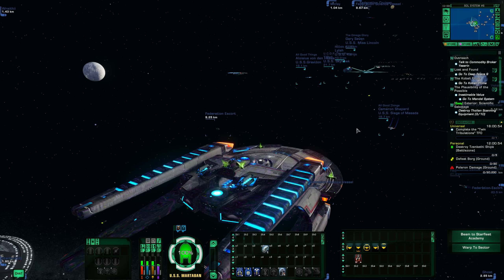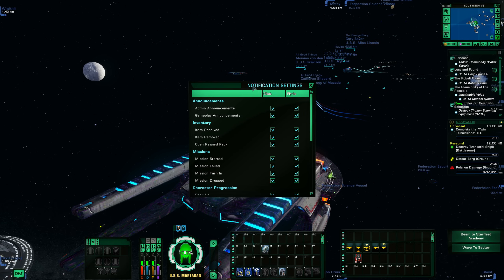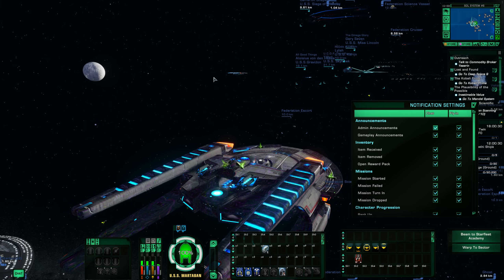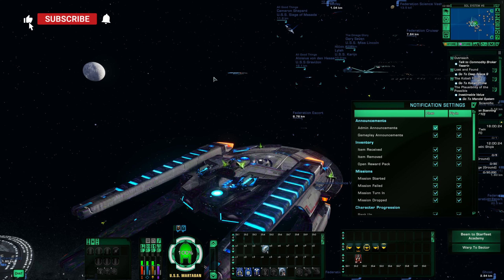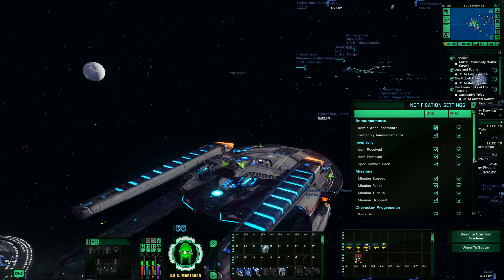Let's move on to tip number four. Tip number four is something they've just added: the notification settings. I'm sure you've noticed watching this video there have been multiple logins, logouts, people winning things. You get this 'fly-in' — and I don't even really see it anymore except when I make a demo record cinematic video, and I'm not seeing it while making it, then I go back when finished and it's there. That can be kind of annoying just in general, having that popping up on your screen while you're trying to play.